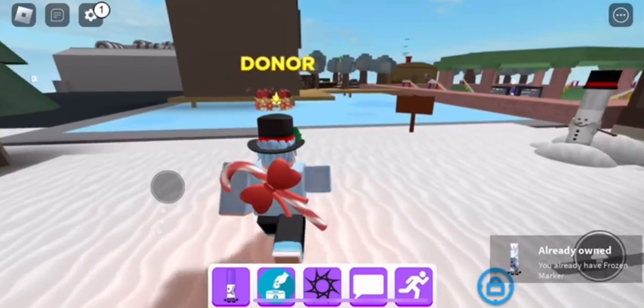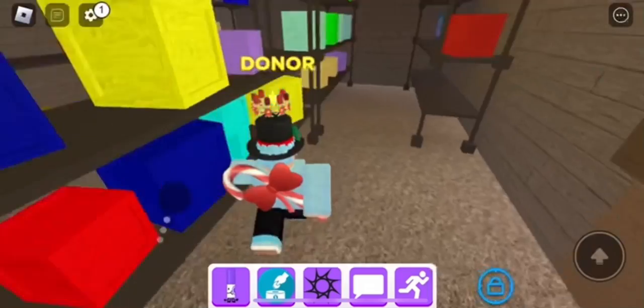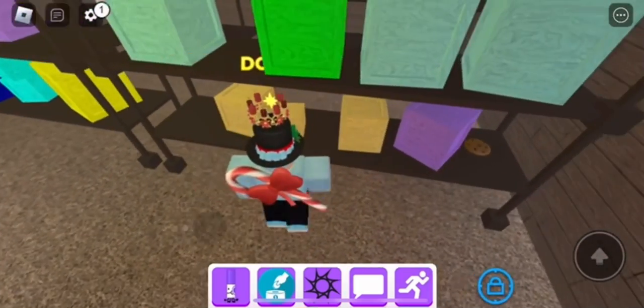Get out of the house and then go over to this shop area over here at spawn. What you're going to want to do is click three cookies — the first one being here and the other one being there.